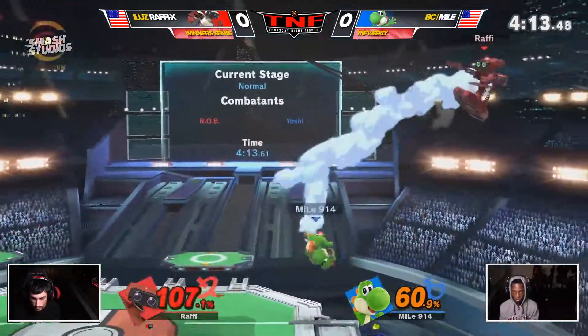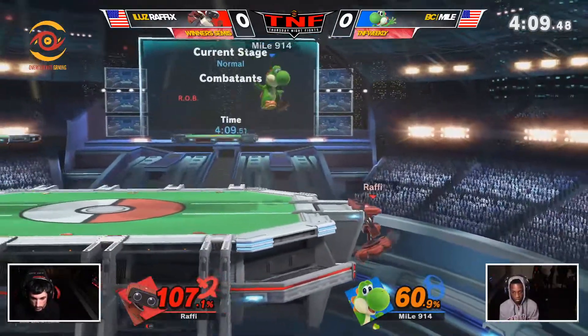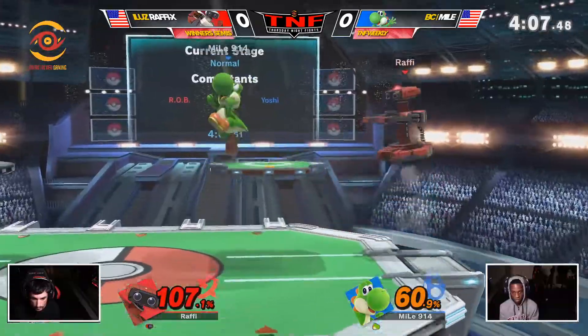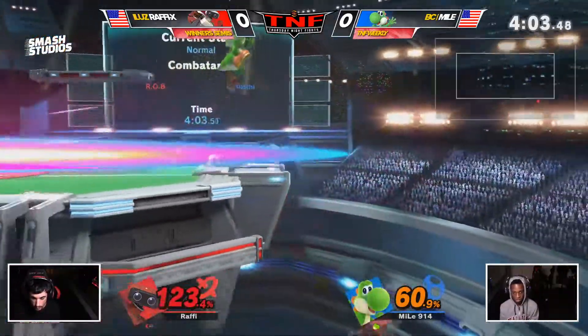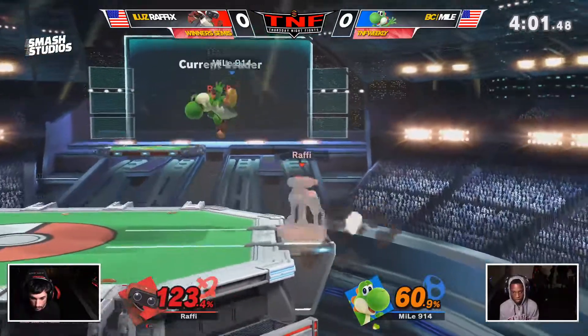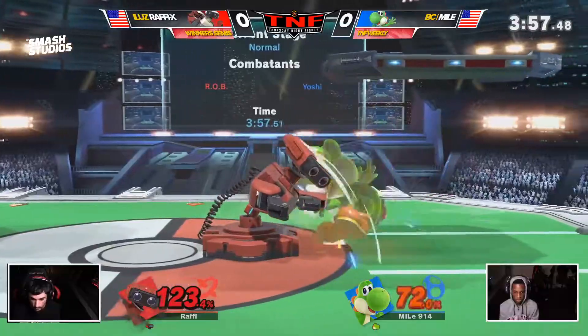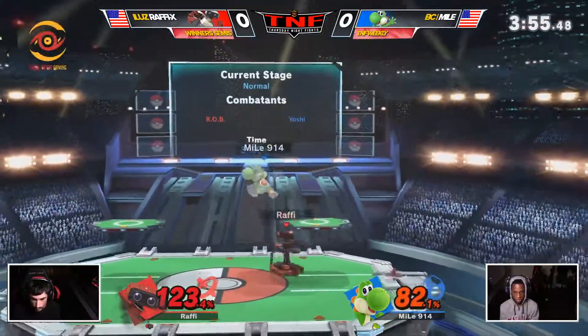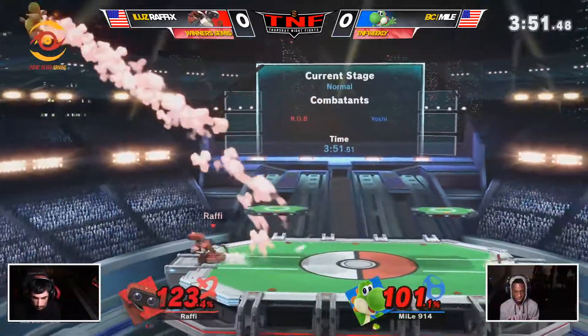As good as Yoshi's double jump is, it's honestly kind of hard to land once your opponent gets a grasp of how you like to use it — depending on the character. If you have the speed for it you'll definitely be able to do it, there's just so many ways to mix it up. That was a good chase by Rafi off that landing fair. Catches the air dodge again — that back air is getting real scary, that will definitely kill now.